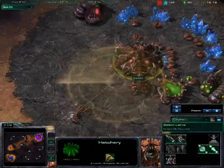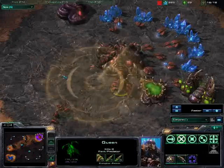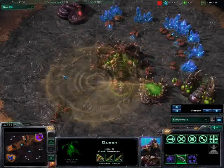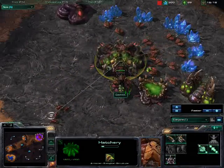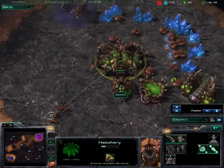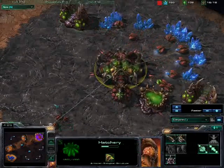There's my second gas going down. I get scanned — he can't see a great deal because I'm not doing a great deal. Look at that spit, that's pro. I've taught myself in games versus the AI to actually spit on the hatcheries — that's all great.